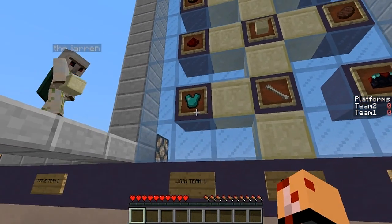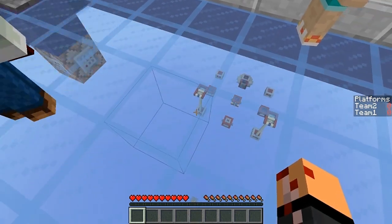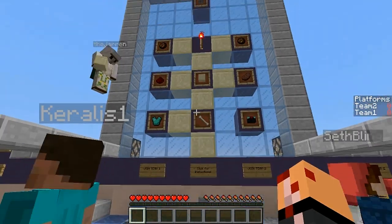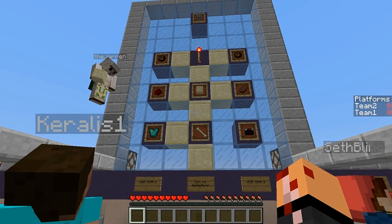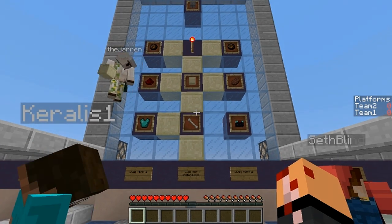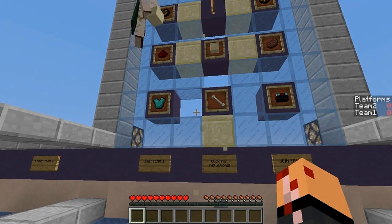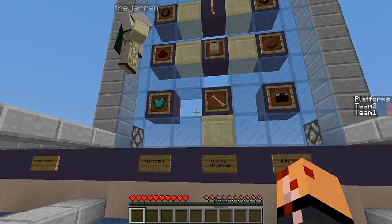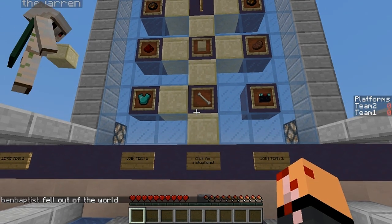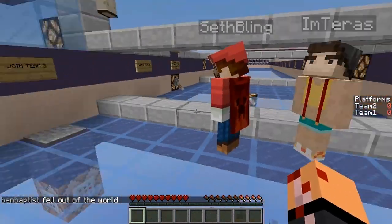Over here we have the armor platform, which is pretty nice. It starts off really low level — leather armor and wood swords — and then over time it'll build up to diamond armor. But if this path breaks at any of these three points, it will get disconnected and restart at leather. So you have to make sure you keep your armor connected at all times, otherwise you're going to end up with low level armor.